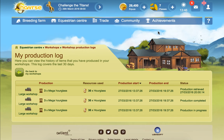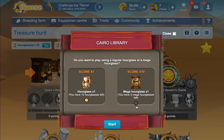Hi everybody, hope you're well. I put some mega hourglasses together because I got enough — I got 30 — and I put them in to make three mega hourglasses. I'm going to use them now and see how far we can get in the promo. I'm going to do that in the Cairo library first.